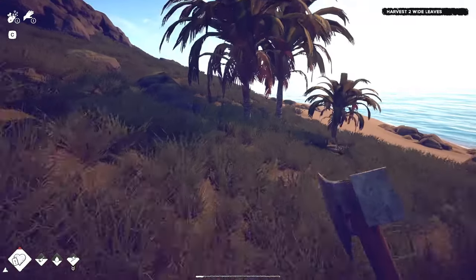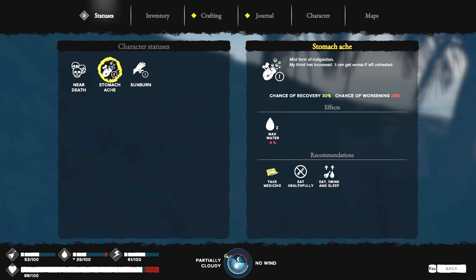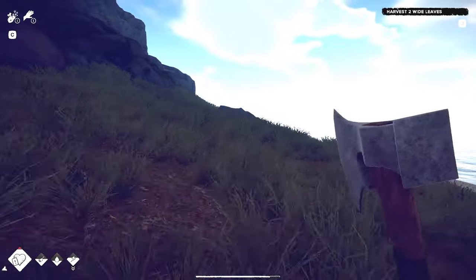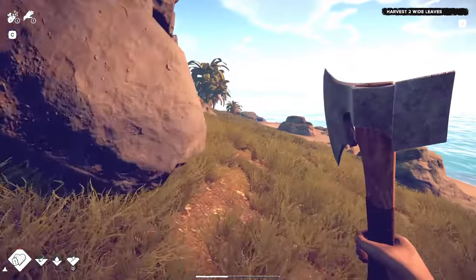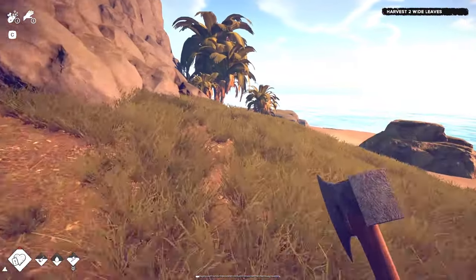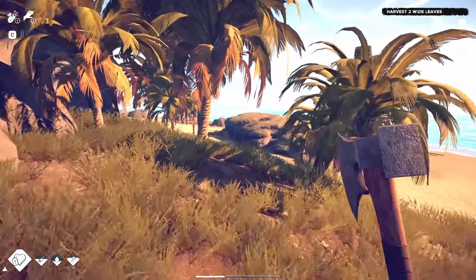We've got sunburn — chance to get better and chance to worsen are about the same. We could take a tobacco compress or stay in the shade. I don't know where the tobacco is. The stuff I just gathered should help the indigestion though. I'm probably just going to go out at night at this point — it doesn't seem like I can go out during the day. I probably need to make some clothes.